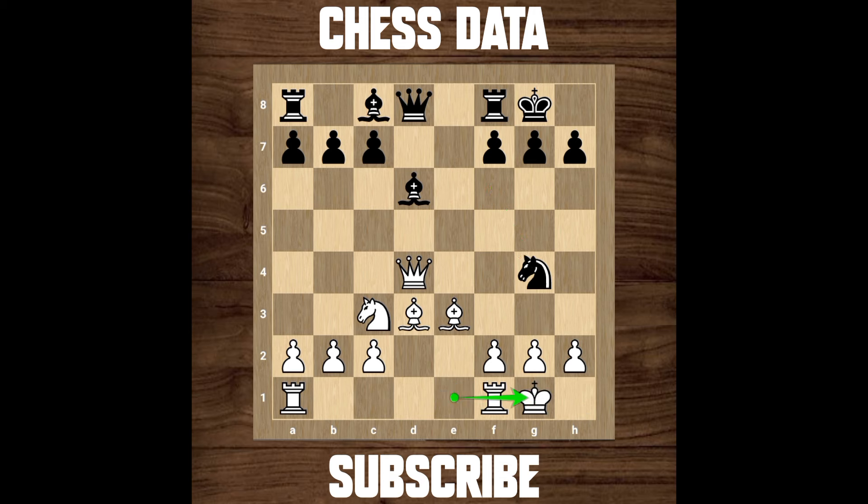If white decides to castle on the king's side, then black wins on the spot. Pause the video and find the winning combination for black here.